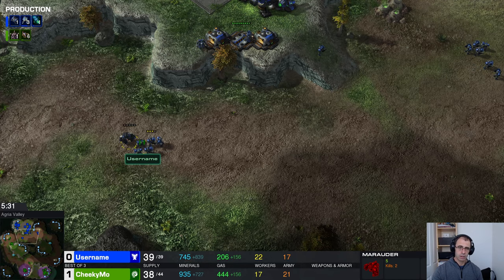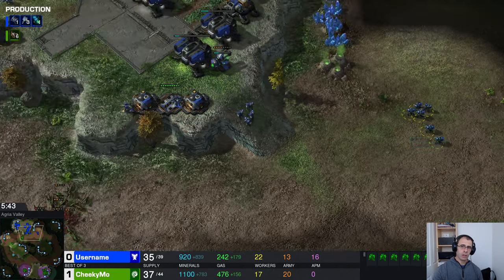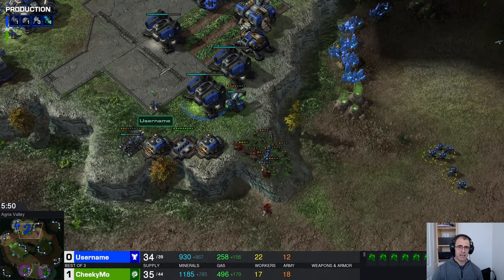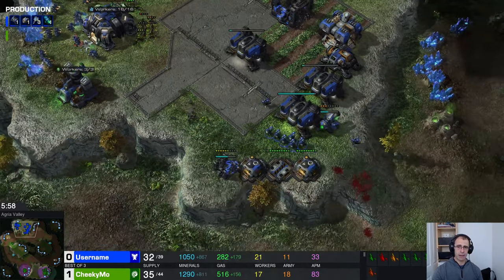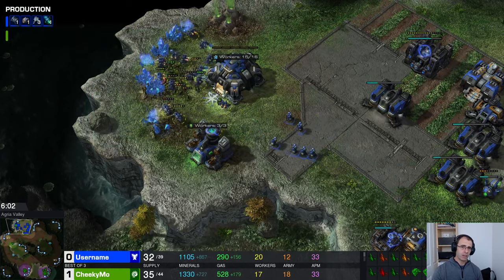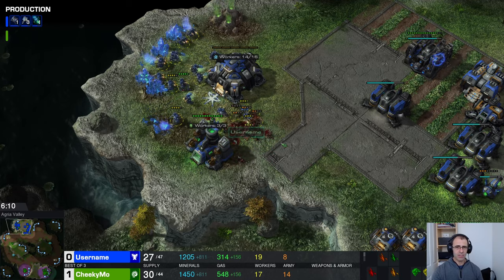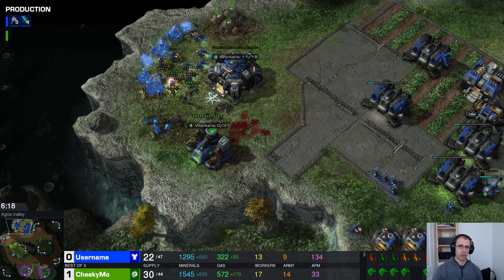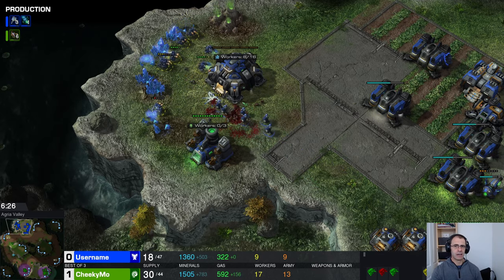The marauder actually survived — there he is. There's a single marine with seven kills — what a hero. The zerglings are going to come in again. This time there isn't a wall and the marines are a bit spread out, so if the lings get into the mineral line it could be unpleasant. They are stopping to fight the marines, and if username was on it he would start building a supply depot to block the gap. The zerglings are in — zerglings do well against workers, but luckily cheekymo decided to fight the marines instead.